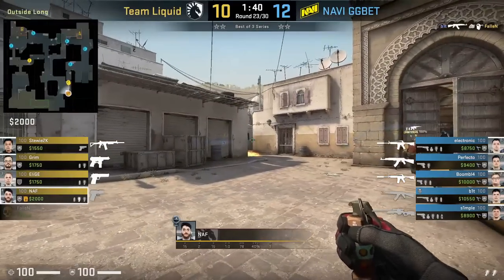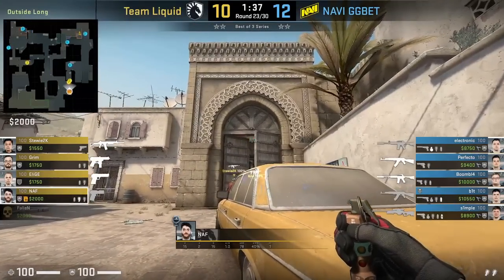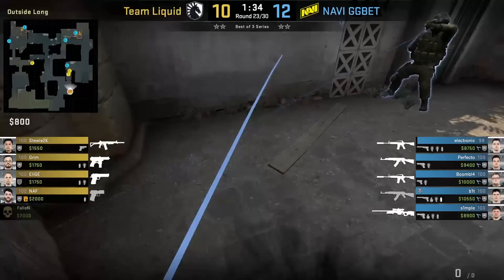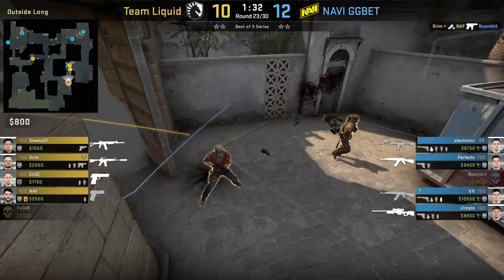Nat flashes long A doors: he's crouched behind the car outside long, aims at the middle and top of the second door then left click throw. The flash blinds Boom who is playing an off angle behind the door, assisting the kill for Grim.